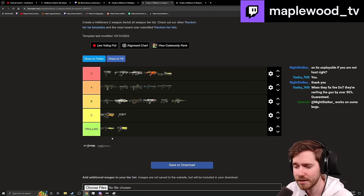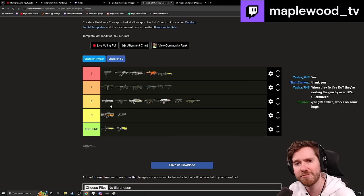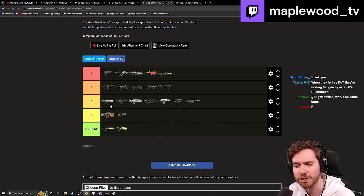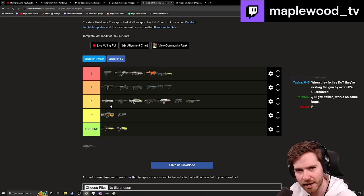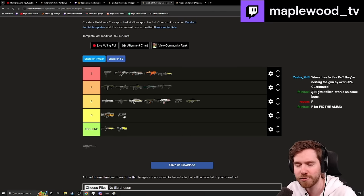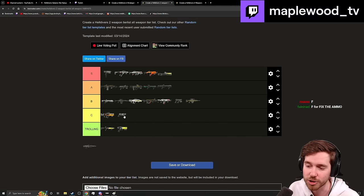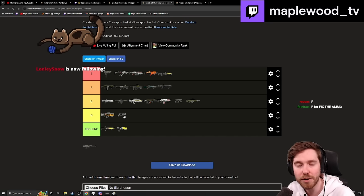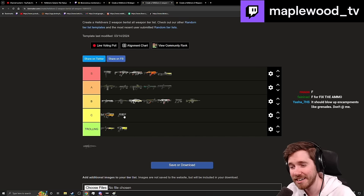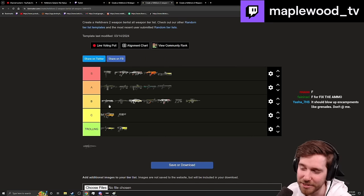The Plasma Punisher goes in B-plus. The debate about going higher is held back by its ammo economy — resupplying only gives half reserves, and ammo bricks at POIs only give a quarter. In a four-player environment you'll be gobbling up ammo bricks just to keep it fed. It's good for occasional Bile Spewer shots, charger butts, or bullying brood commanders, but it can feel like it just knocks enemies around without killing them. Fix the ammo economy and it easily jumps to A.